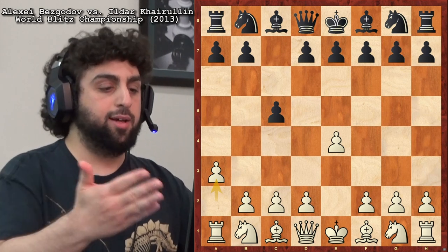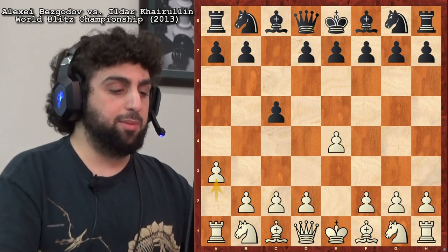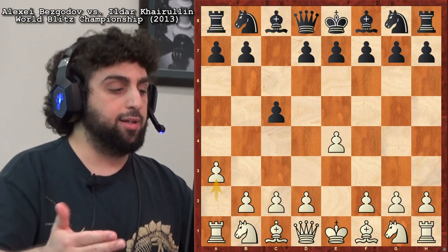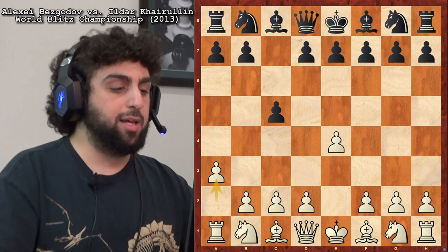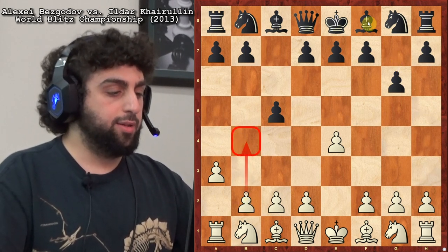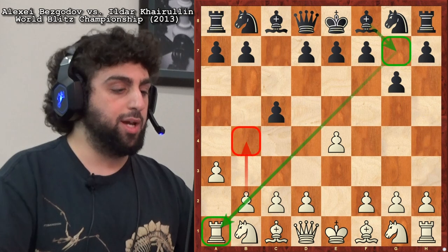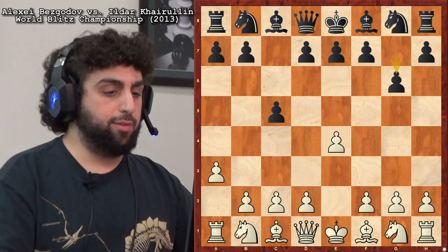Maybe you just play the Sicilian with Black and want to know what to do against 2.a3. Well, the best move in all the analysis I did — and I didn't read Bezgadov's book, so he might have different opinions — but the best move in my opinion for Black is 2...g6. This is a very logical move because the guy's going to play b4, so let's put our bishop on this diagonal. I think 2...g6 is the best move, and Black could potentially be better after this move.